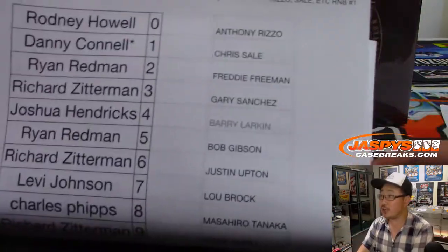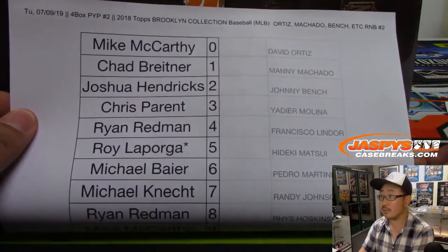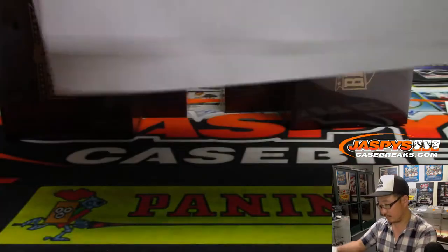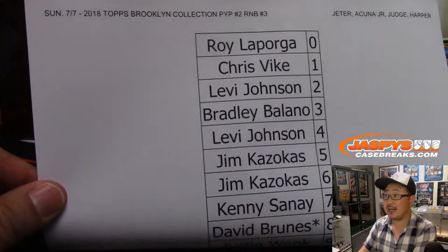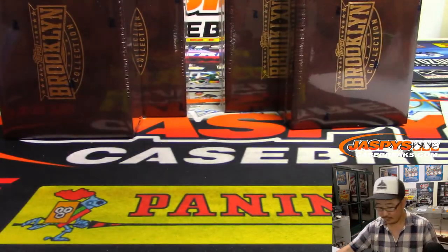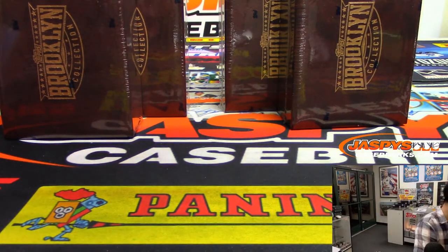Here is number block one, just for these players — it's a number block break just for those players. Here is number two. And this is the one Jason did on Sunday, right there.